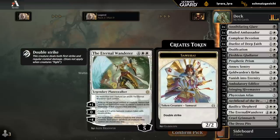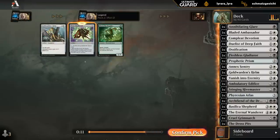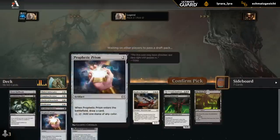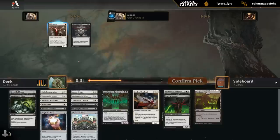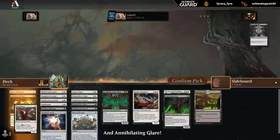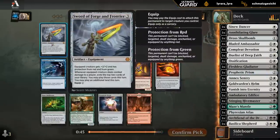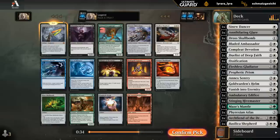Our deck doesn't have a lot of card draw, so actually drawing our Eternal Wanderer is going to be less consistent than, say, a blue-white deck with a few card draw effects. Skull Bomb is probably the pick over Helm. In terms of removal we've got our Ossification, Sentry, and Eternity. I'll take Sinew Dancer but I don't expect to play it. We opened a Sword of Forge and Frontier — yeah, that can be quite the bomb. So not going to pass it up. Shepherd would have been probably the next best card for us, but take Sword.